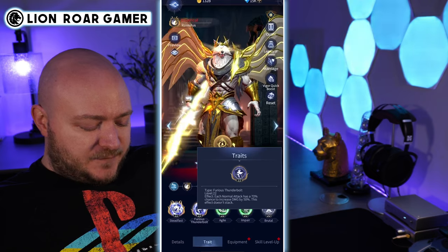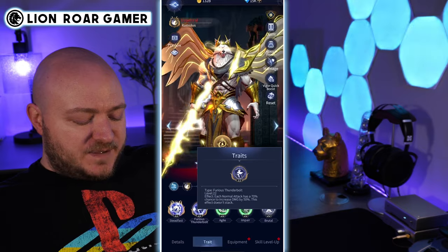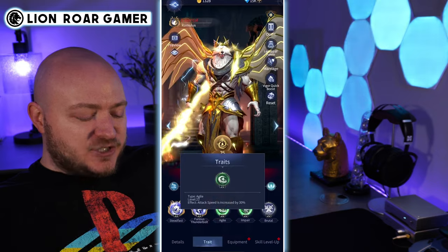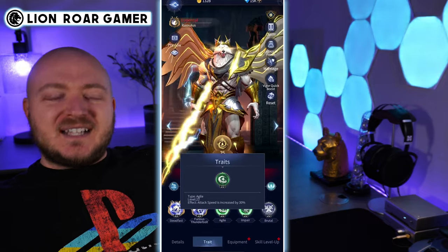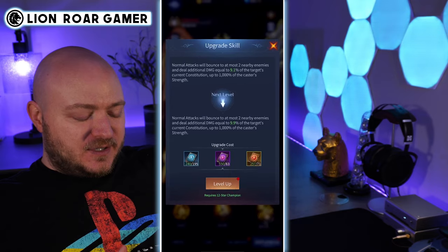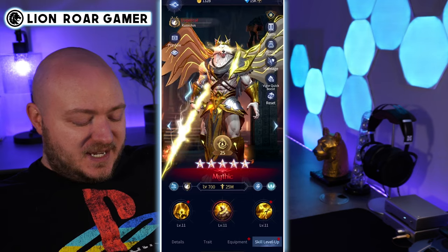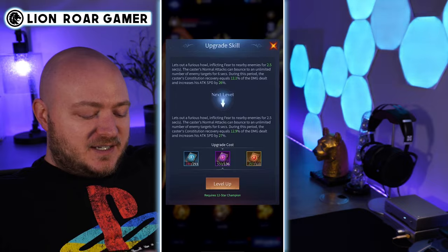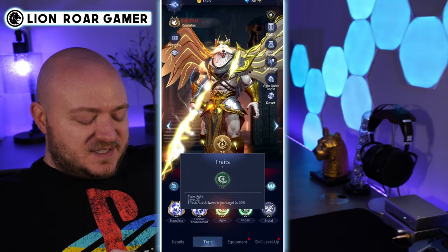You also have Furious Thunderbolt — each normal attack has a 70% chance to increase damage by 50%, and this effect doesn't stack. I put Agile on him because the passive and the active are so important; we want him to be attacking fast. His attacks hit multiple opponents on the passive, and on the ultimate can hit an unlimited number of opponents, so you want those normal attacks to be quick.